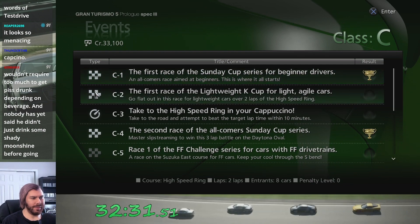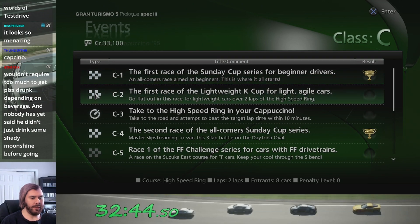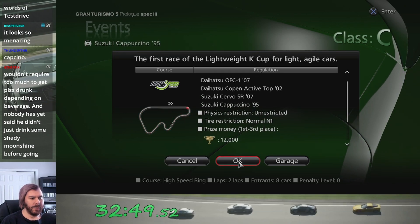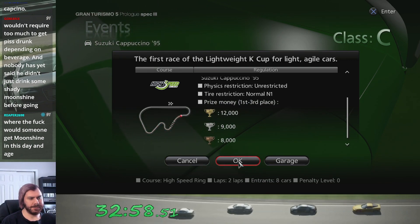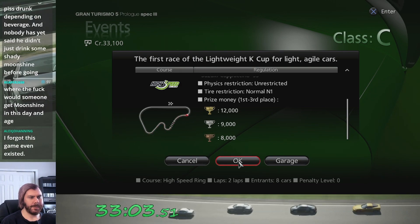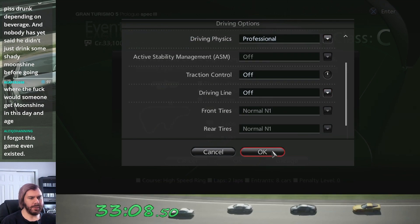Let's head to our next cup in Class C. This one's gonna be a lot shorter than the Sunday Cup. Let's begin the first race of the Lightweight K Cup — cars for light agile cars, go flat out over two laps of the High Speed Ring. We're using normal N1 tires, which become the comfort tire compound, and there's 12,000 credits for winning.